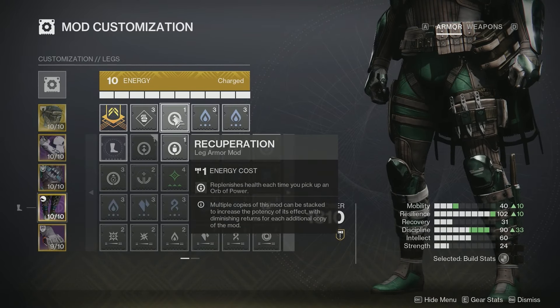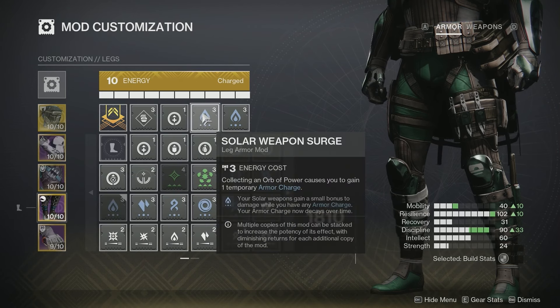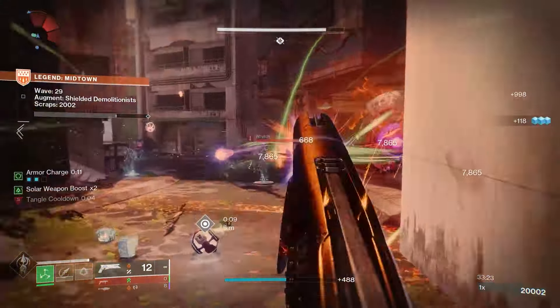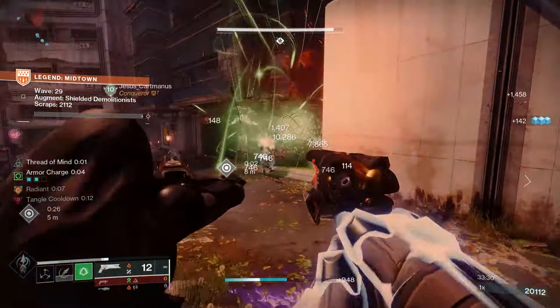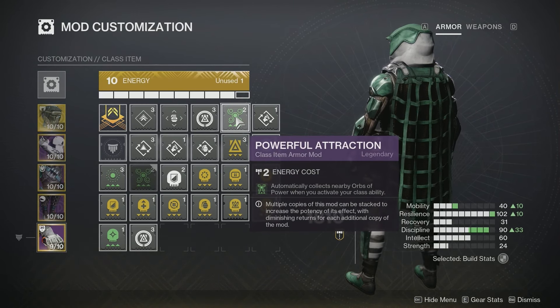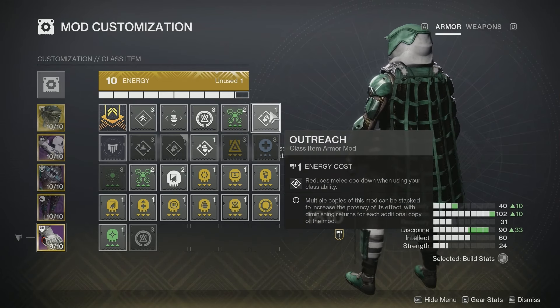On the boots I'm rocking Recuperation — health back each time I pick up an orb of power, really the only healing option with this subclass. I'm also running double Solar Weapon Surge. No need for Strand Weapon Surge since Foe Tracer gives times four automatically; with armor charges, solar weapons get a damage bonus. At three armor charges you have 30 seconds of solar bonus weapon damage. On the class item: Reaper spawns an orb after using class ability, Powerful Attraction auto-collects nearby orbs when dodging, and Outreach reduces melee cooldown when using class ability.